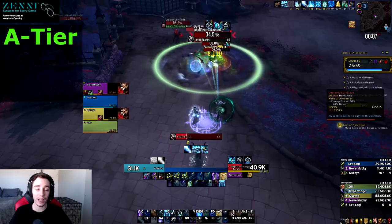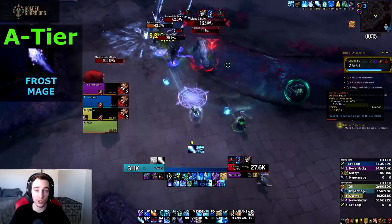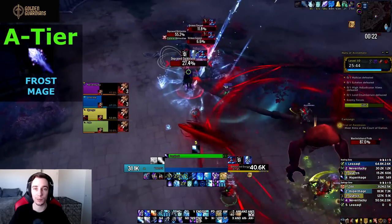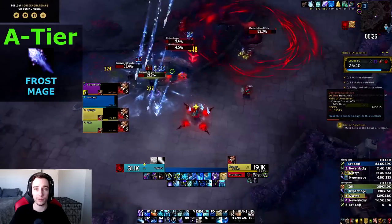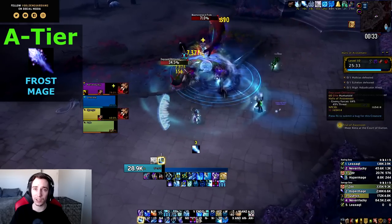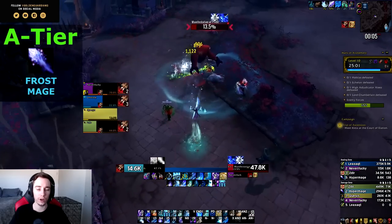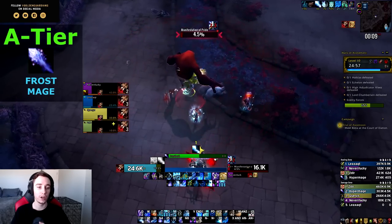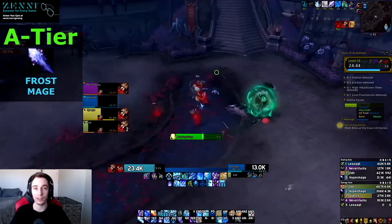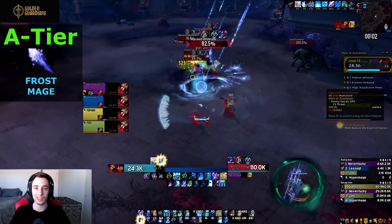Next we have Frost Mage. Frost Mage has pretty good single target damage and really good damage when a bunch of adds spawn around the boss, allowing you to funnel Frozen Orb and Icicles procs into the boss. Frost Mage went from doing sustained single target to being a lot burstier, and its priority damage when you can funnel with adds around the boss is absolutely incredible. On boss encounters where the boss randomly spawns adds, your AoE damage will also be really good — funneling damage is extremely important.